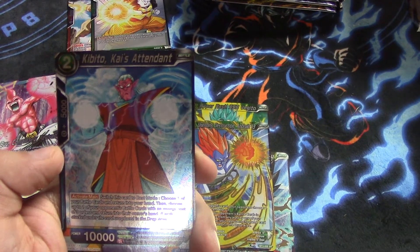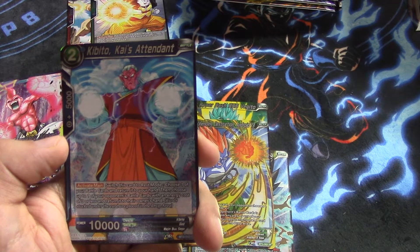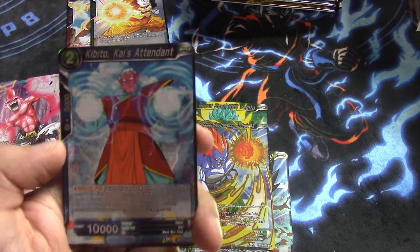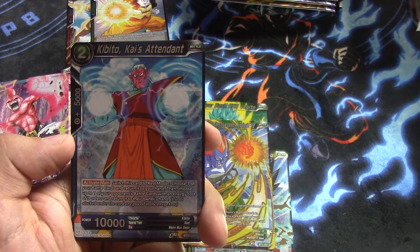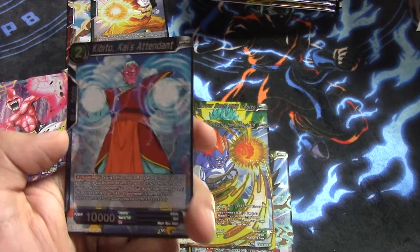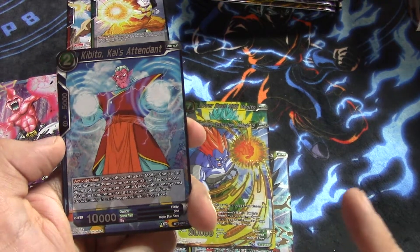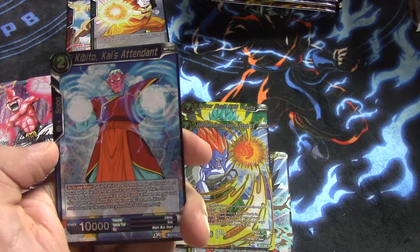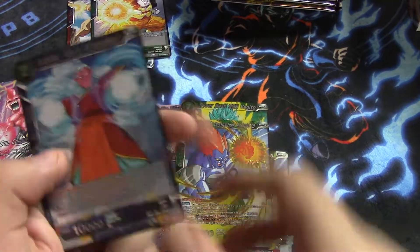Yes, that was my head hitting the camera because I feel like a doofus. Cool card overall — I'll go over what he does. Switch him to rest mode, choose one of your battle cards, return to your hand. Then choose one of your opponent's battle cards with an energy cost of three or less and return it to their hand. So kind of a cool combo you can do with the one-cost Piccolo to keep KOing things and returning cards — a silly grindy control deck. I don't know if it's going to see any play though. And Rampaging Great Ape Son Goku.